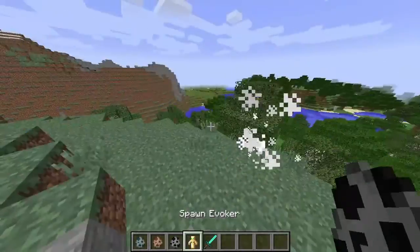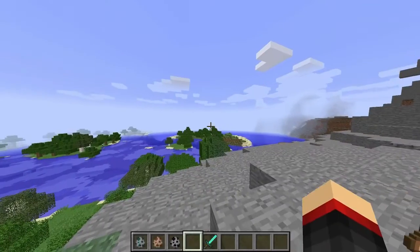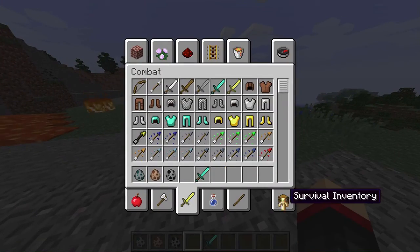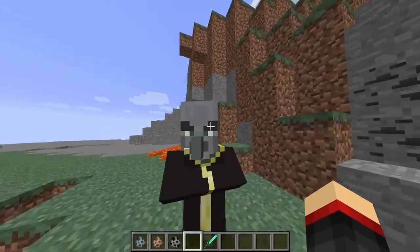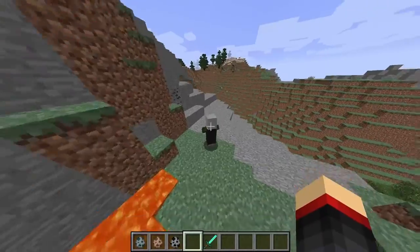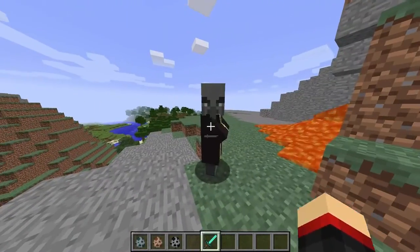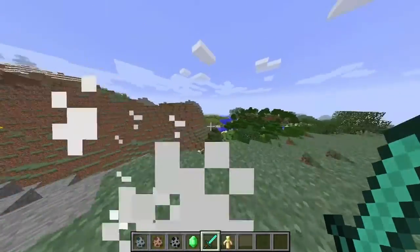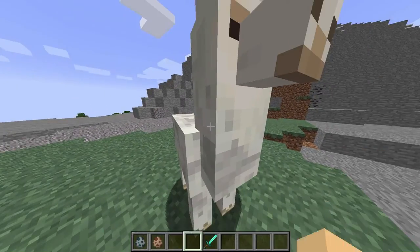This guy drops emeralds and some kind of totem — I'm not sure what it's for yet. He's like a metal villager with hot-looking eyebrows. He drops emeralds and this item. He has a really easy chance of dropping these. I'm not sure where they're found yet.